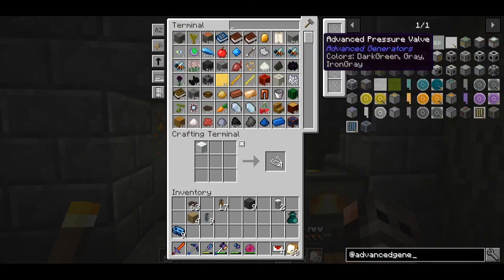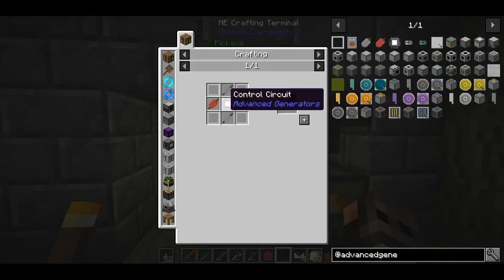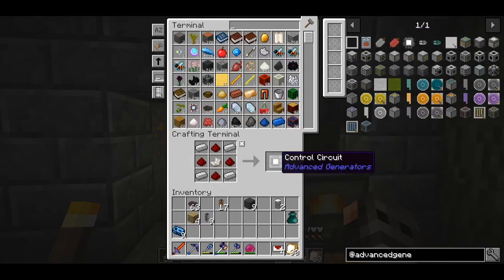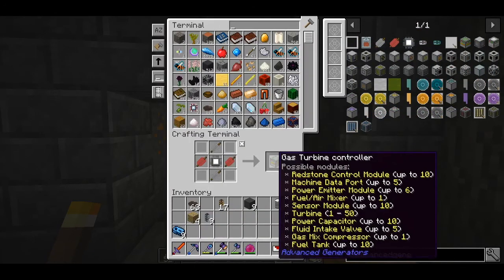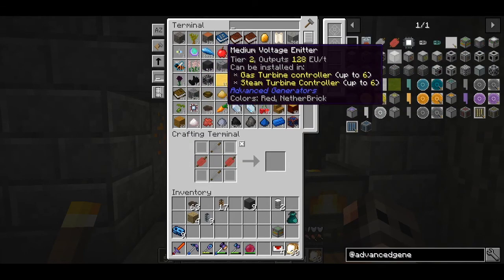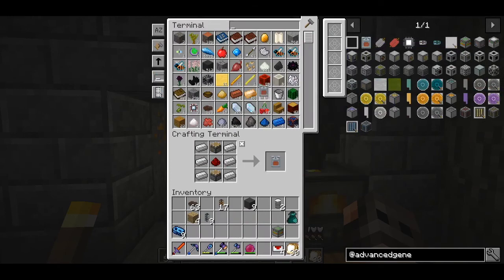Now it's time to make the generator itself. For the start I'm going to make the iron turbines. The good thing about advanced generators is that they are a modular multi-block so you can upgrade any part at any point in time or add or remove blocks. You can have a maximum of 50 turbines per generator controller. Iron turbines are fairly cheap and can generate 100 RF per tick. Later we can upgrade them to a manulin or enderium tier.